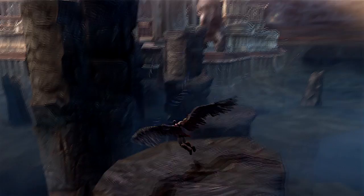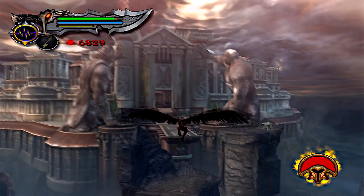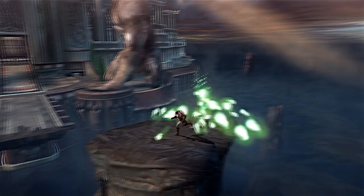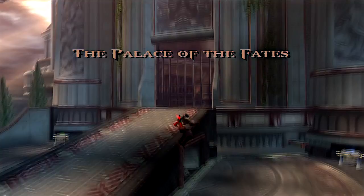Hello! Welcome back everybody! We are playing more Game of the Gods, more God of War Trilogy, and we are still in God of War 2. Two episodes ago we were taken down by Icarus into Atlas' headquarters, and then we managed to escape with the help of Atlas himself. He gave us the Atlas Quake, and now we are on the Palace of the Fates, making our way to find the Sisters of Fate.